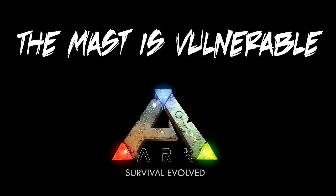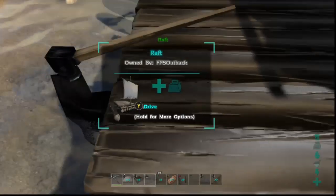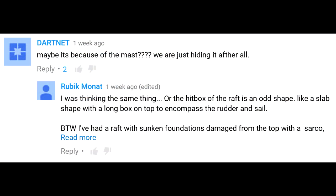G'day guys. This is more of a public service announcement type video in the hope that I can get things changed. In a previous video I looked at the blast damage of C4 against a metal raft, and a couple of the posters pointed out that it might be the mast that's taking the damage.